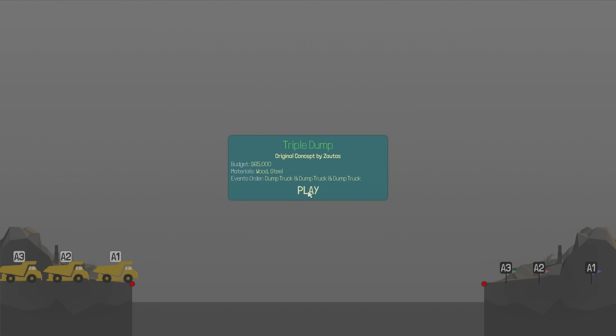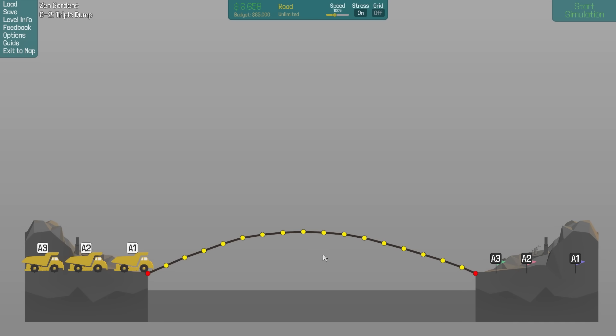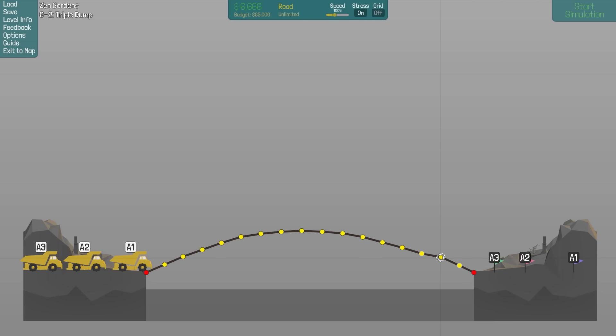These levels are getting a lot harder. This is called the Triple Dump by Xauto. I think that the most structurally sound thing to do for any level like this is do an arch. I've tried other ways of doing it and it just doesn't work as well. That looks like a pretty good arch. I could probably move this out a tiny bit and make it a little archier, but I'm going to finagle with the road curve later and then we'll get to the nitty gritty here in a second.